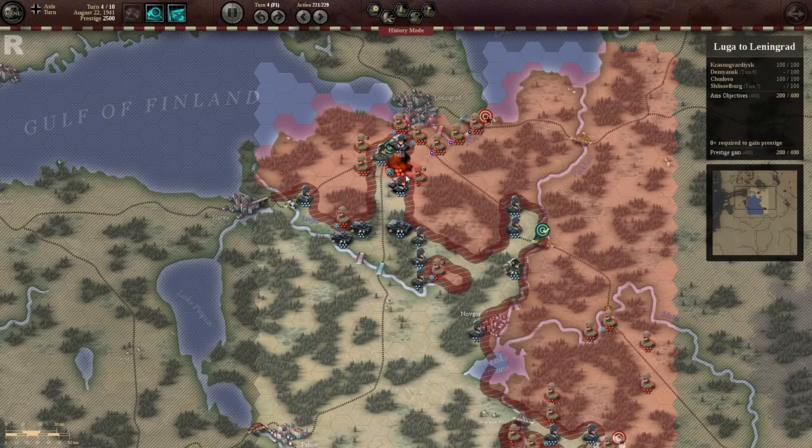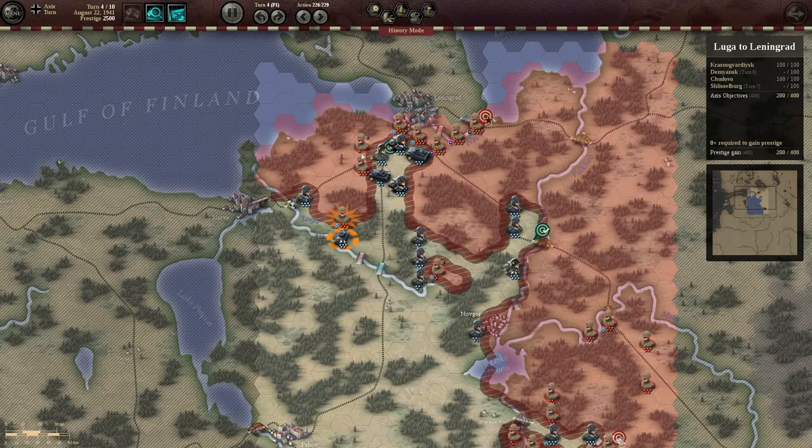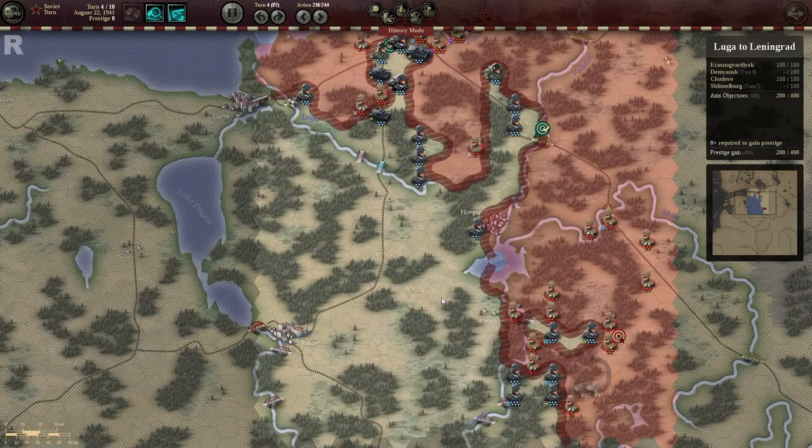And then begin our assault to the next one. Here I do just want to clean out these guys so that I can make my way up this way. I'm not overly worried about these guys — they will more than likely just retreat back. And if they attempt to cut off supply, I can combat them next turn. Okay, so what do we have? Guys trying to fall back and create another defensive line. But there's really nothing to worry about.